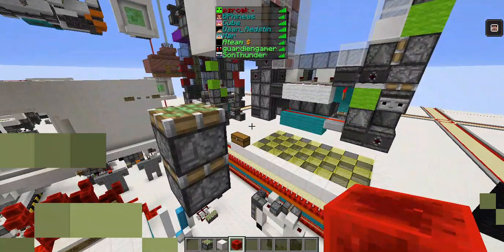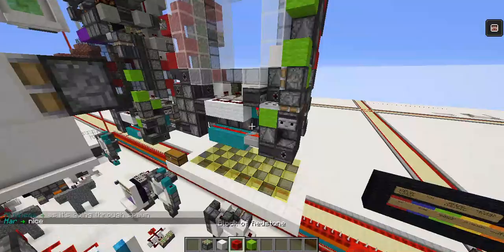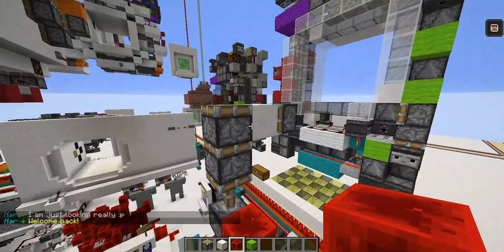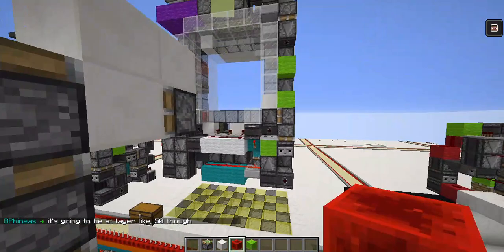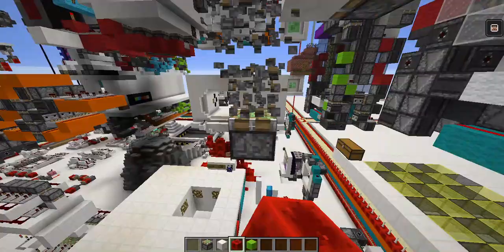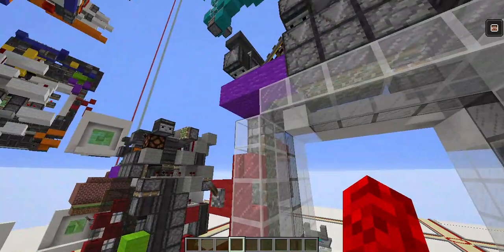It will power this, and then we have enough delay from here — about eight ticks of delay — so it will come up, power from the double extender, and at the right time power this with a one-tick while simultaneously retracting this, and then redo this. That's what this green circuit does — it works really well and that's what I like about it.